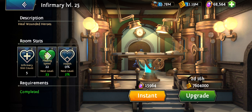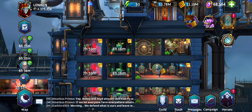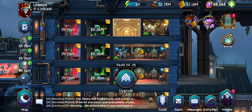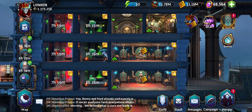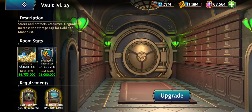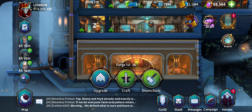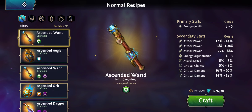I think it's the same for the infirmary. Our heroes will gain health — we'll get 2% more health next time I upgrade my infirmary to level 26. So we'll actually be boosting our heroes with passive abilities just by upgrading these rooms. Really cool new features.